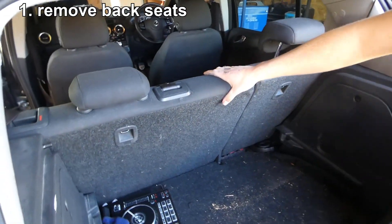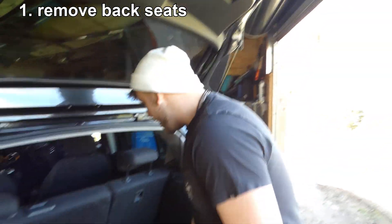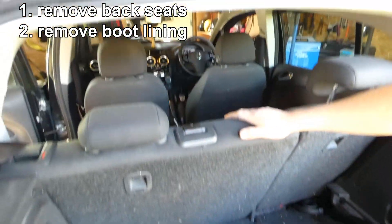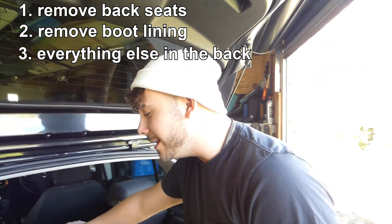Today we are starting off with removing the back seats due to the fact of weight reduction. Next, we're removing panels, rear boot, and just about everything else in the back here. Mine is probably the liner. His parents are going to beat the shit out of us once we're done. Shut the door!